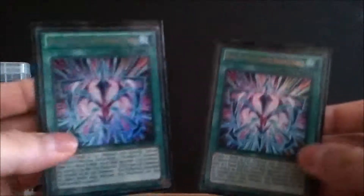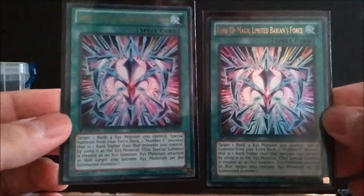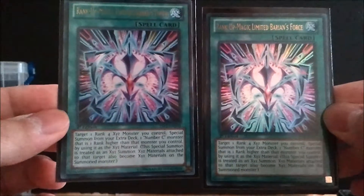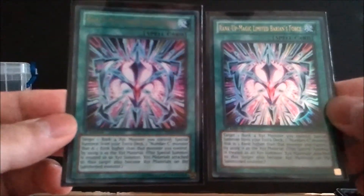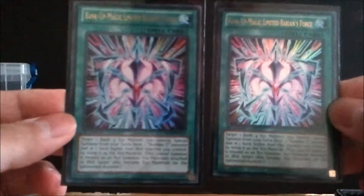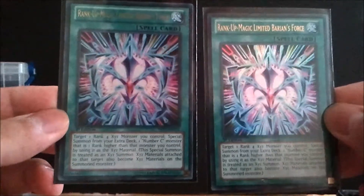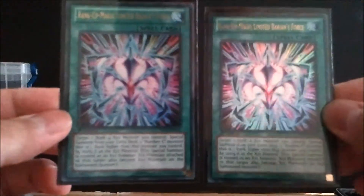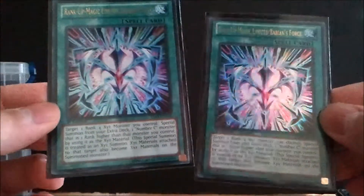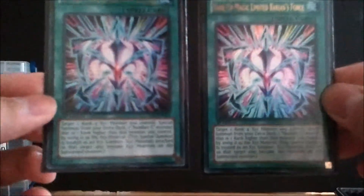I run Rank-Up Magic Limited Barian's Force instead of the regular one because I run slightly different monster types and don't want to be restricted to the same attribute and type. This lets me rank up into different monsters with good come-into-play abilities. You can get these in the V for Victory starter deck for about 50 cents — they're Ultra Rare and guaranteed when you buy the deck. The other Rank-Up Magics run about $3.50 to seven bucks a piece, so I really recommend this one if you're on a budget.